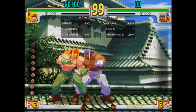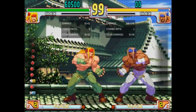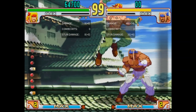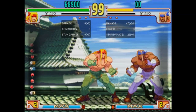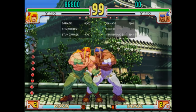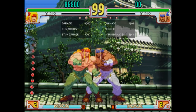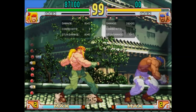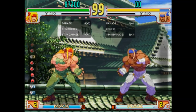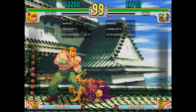They actually both list as 14 damage in training mode due to rounding, but you can see Forward is a bit stronger in the same combos. Notably, Close Forward is a proximity normal, meaning there are some ranges where Stand Strong will hit and be cancelable, but if you hit Forward you'll get Far Forward instead. So it's good to be aware of these ranges, especially after a parry. Be aware that Stand Strong whiffs on some crouching characters.